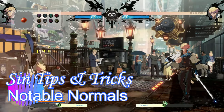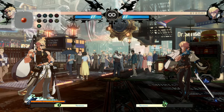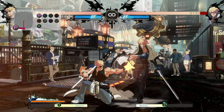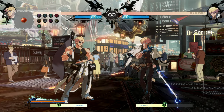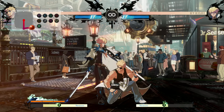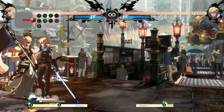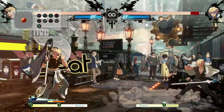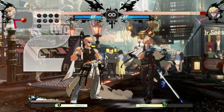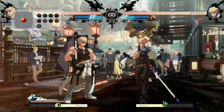Now let's talk notable normals. Crouch Punch — it's his fastest move, simple as that. Five-frame startup, faster than every other move he has. So if you're in a situation where you just need to mash, this is the button. Easy combo potential — not the most damage in the world, but easy hit confirms. The basics are the best things in the end, so Crouch Punch is your fastest button. If you need something fast and you need it now, that is the move.